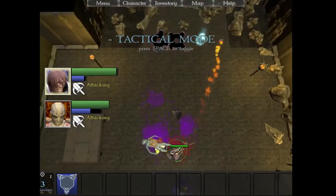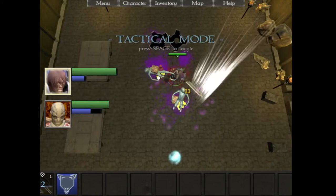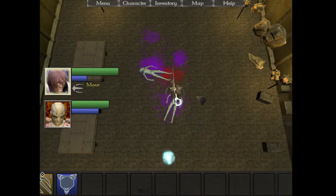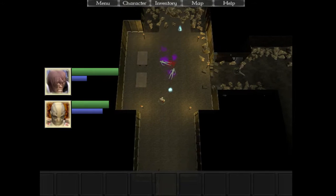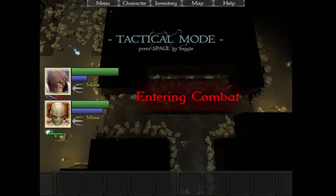You missed. Dead. Sweet — 20 experience, victory saved, and we're no longer in special mode. Okay, what's going on down here? Select both characters. This path has collapsed — well, I can see that. Oh, more combat.